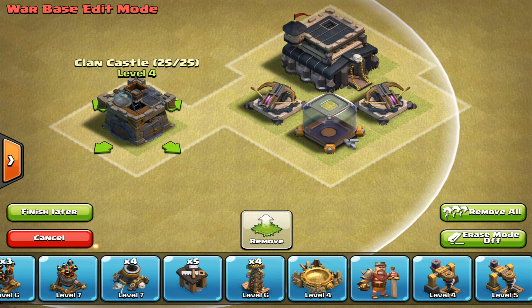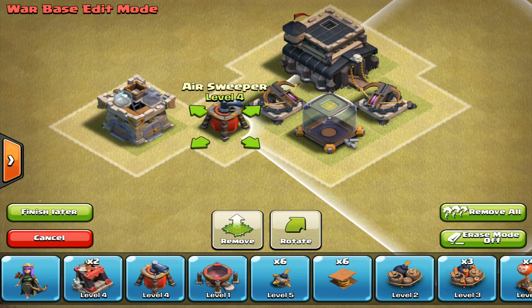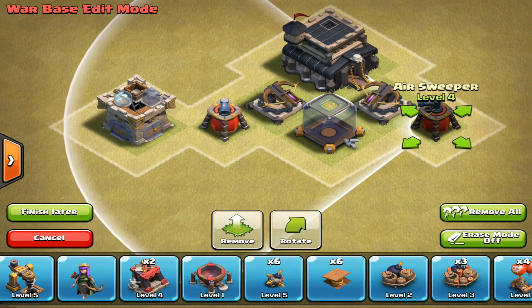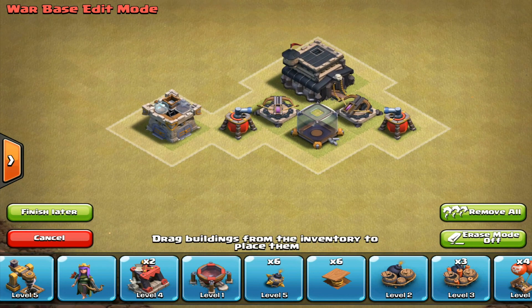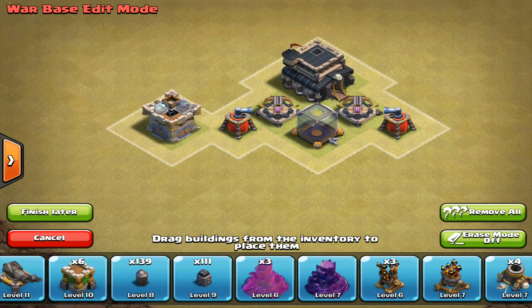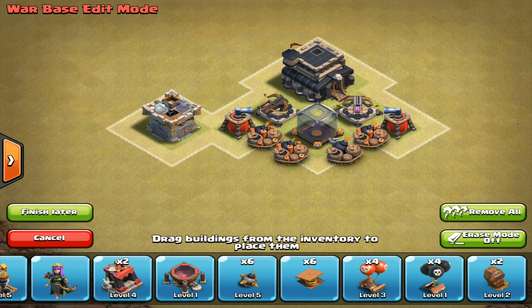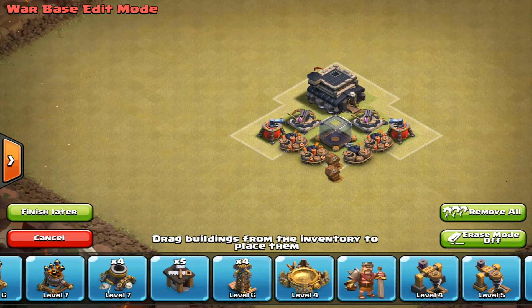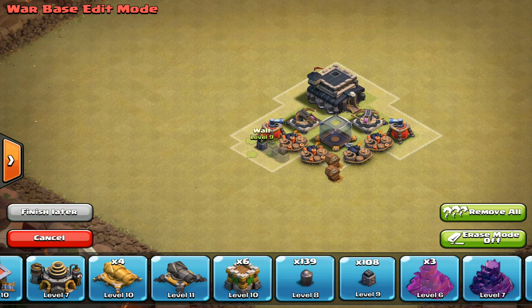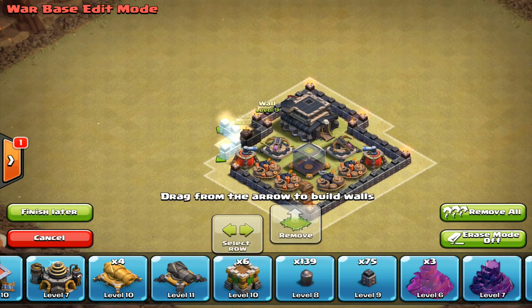Now you're going to take your air sweepers — so this is kind of based off memory, just kind of like designing. So here we go, like that. We're going to go like this — that's a fairly good idea. Like that. That's pretty nice. And then I'm going to take my giant bombs. You want double giant bombs in the base because of this new update. And then you're going to take your two skeleton traps and put them like here. We're going to grab the walls and just surround the whole thing in walls. So there's our core so far. It looks pretty funky, but don't worry — it's going to turn out sweet and awesome.